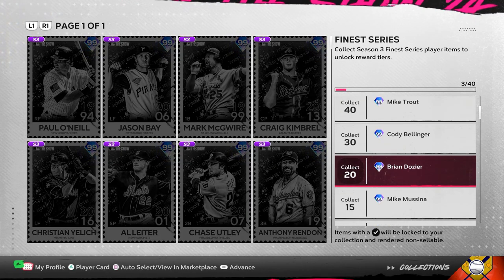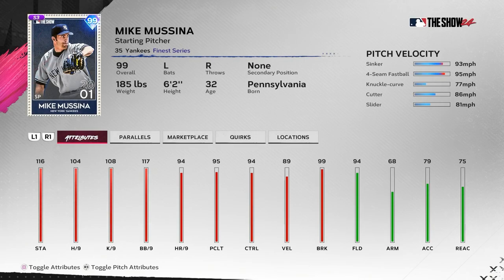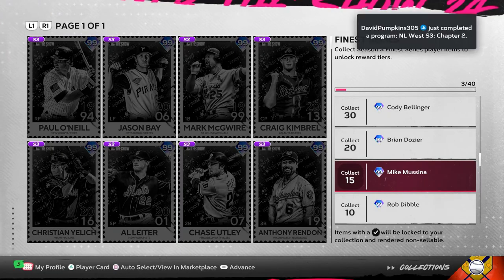Brian Dozier has great power, 93 vision — should be fine, but only one position: second base. Mike Mussina — there have been good and bad cards for him. I expect this one to be pretty good given his pitch breaks are all over 90 except the cutter, and his control looks really great at 117 walks-per-nine and 94 overall control.